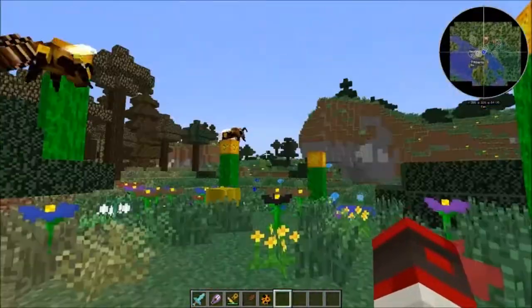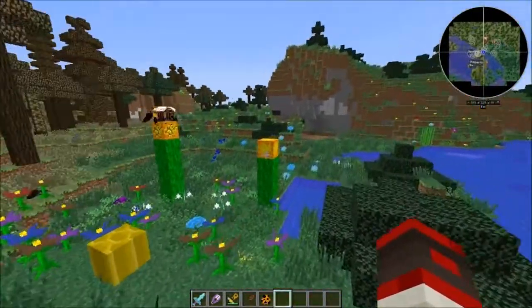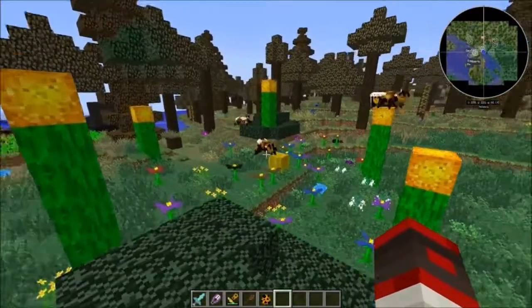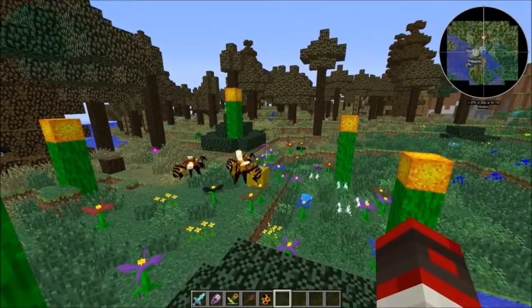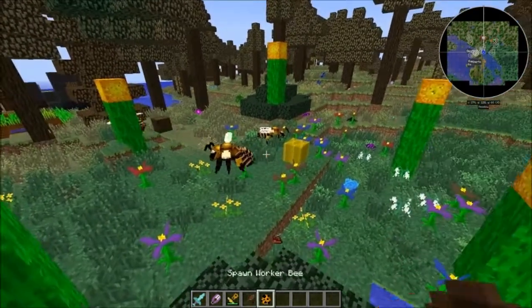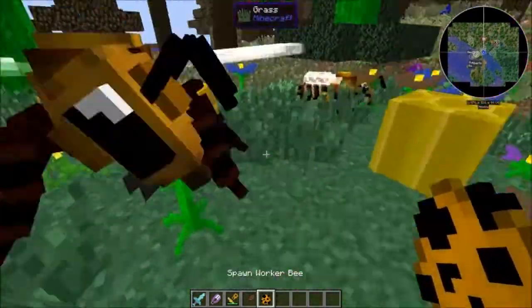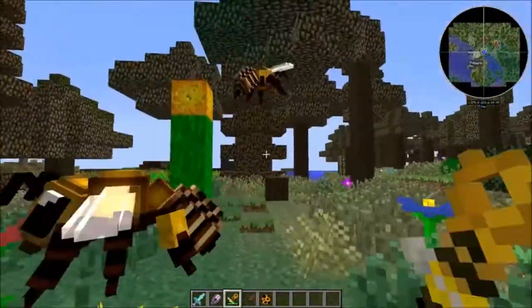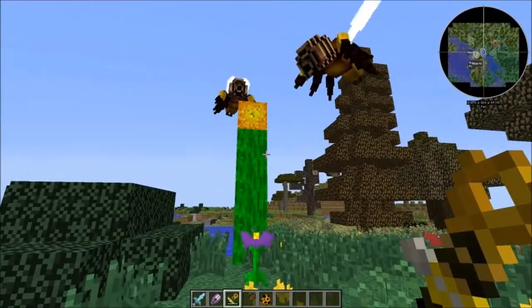As you can see they look like they're doing it perfectly fine in creative, but I don't know — maybe it just actually doesn't work in multiplayer. I'll give it a couple more tests, maybe change the location. Actually, I'll show you how it works. Right-click on the block, right-click on the bee — look at that, he got right to work.